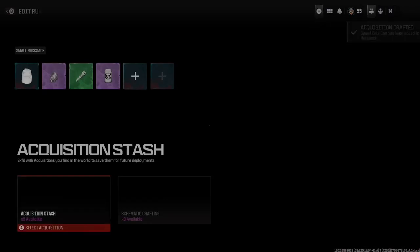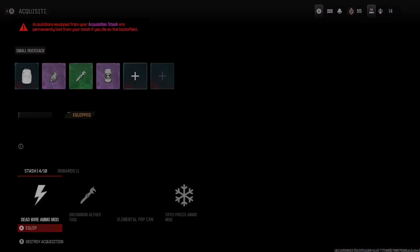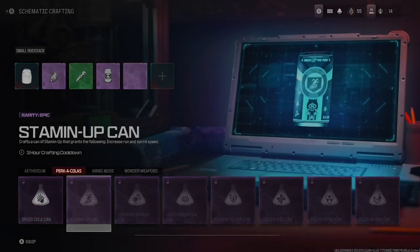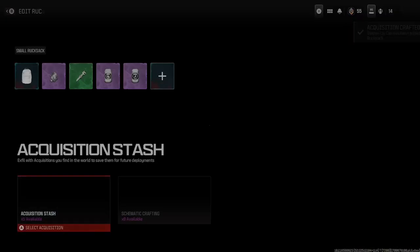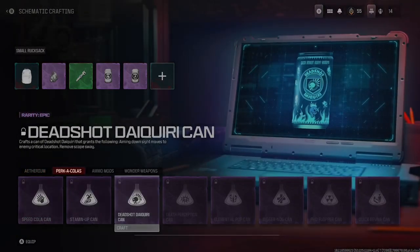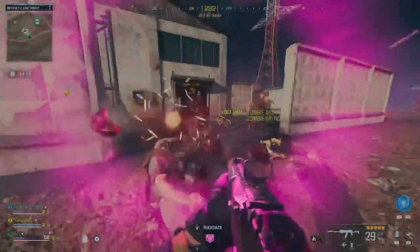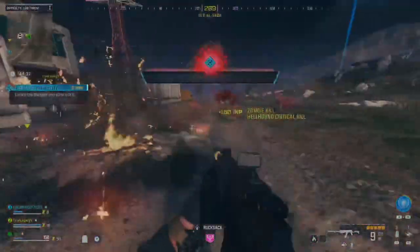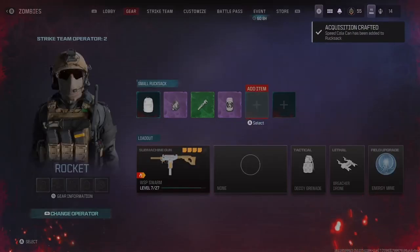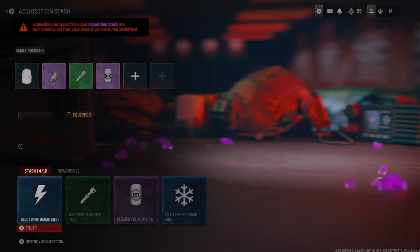First, you want to unlock as many schematics as you can in Modern Warfare 3 Zombies — unlock them by doing contracts and story missions. Any schematic you exfil with allows you to craft that item and add it to your rucksack before jumping into a zombies game. Sure, you can earn essence and buy one at a perk machine, or randomly get one from completing contracts and find them in loot caches, but crafting it every 2 hours — basically every 2nd or 3rd game you can bring in a perk cola — it's like stacking perks on perks.